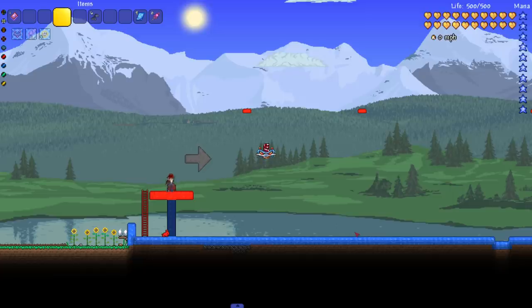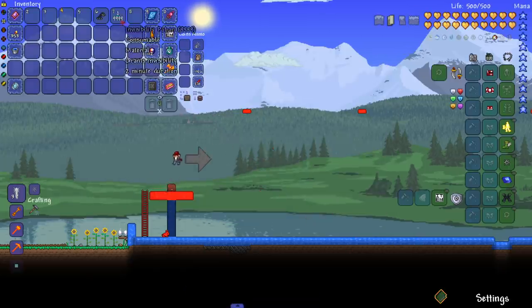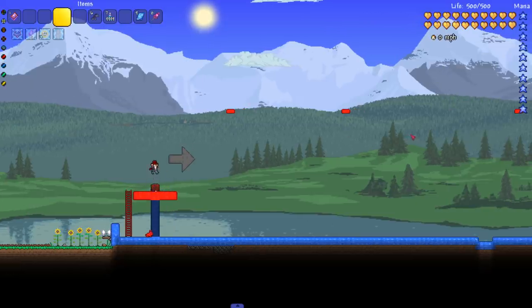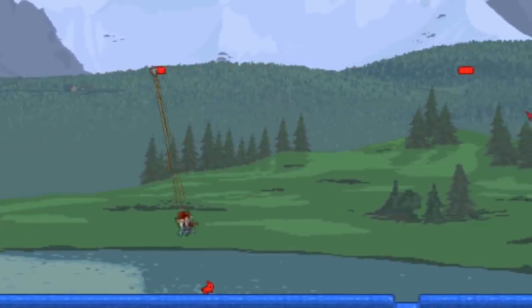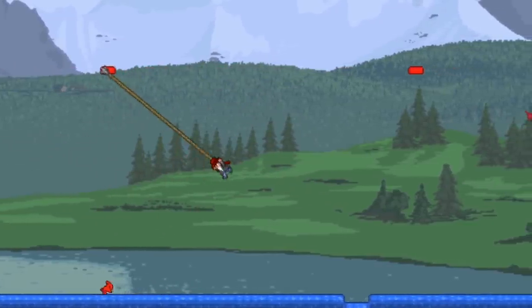Chippy calls for a countdown while the host gets the timer ready on his phone — admittedly a bit scuffed. The host will just say 'go.' After making sure he's invisible, the host counts down three, two, one — go. Chippy's time starts. Let's see if Chippy has mastered the swinging hook in a short time.